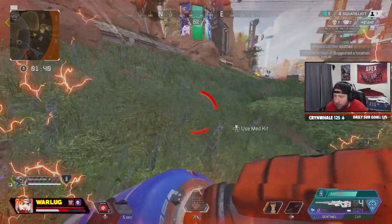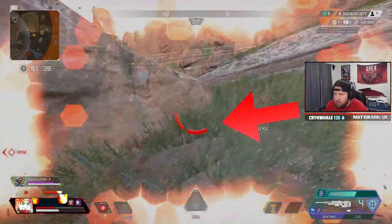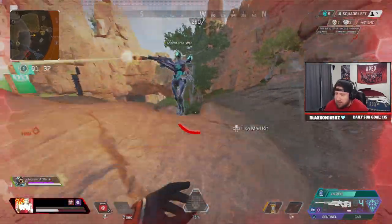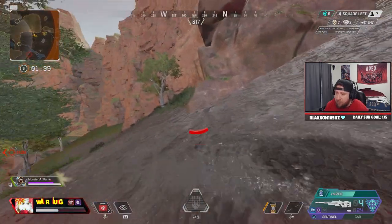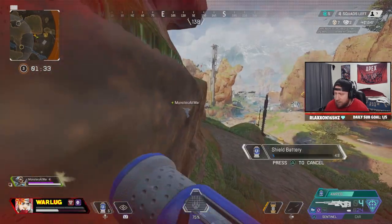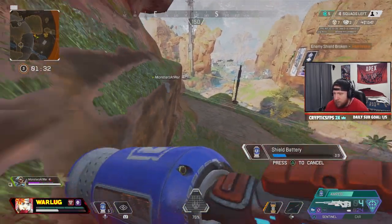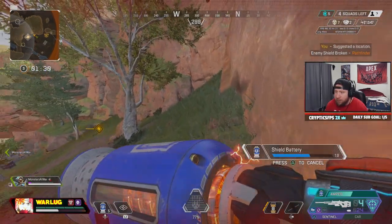If you don't know where you're getting shot from, look at the indicators that appear on your map — they tell you exactly the direction. All I want to do here is create space between both teams and go for a spot that's away from both of the indicators showing where I was being shot from.